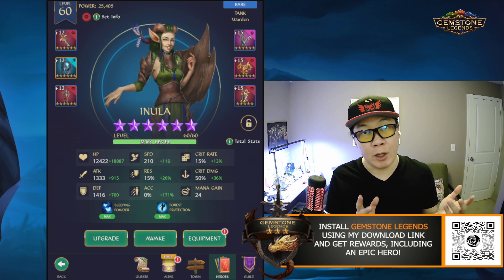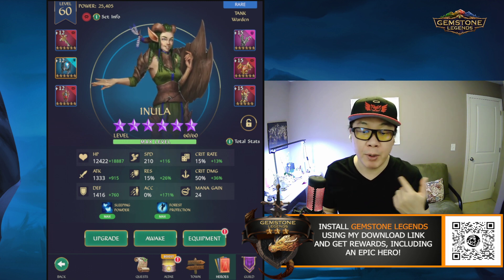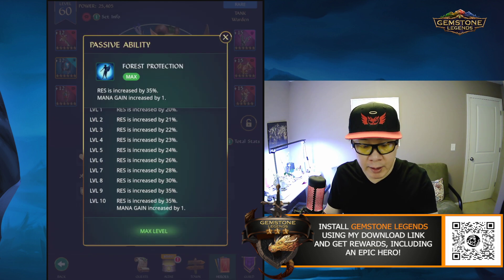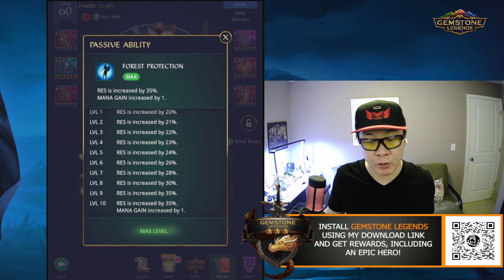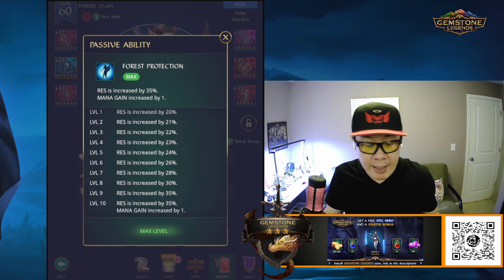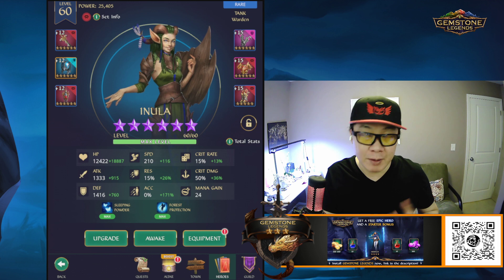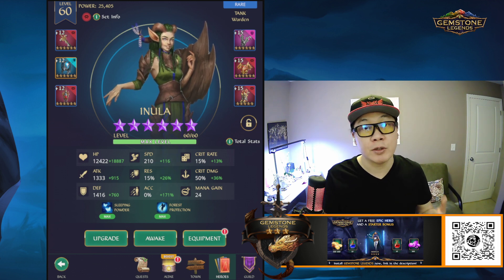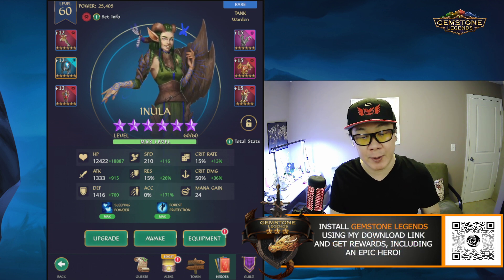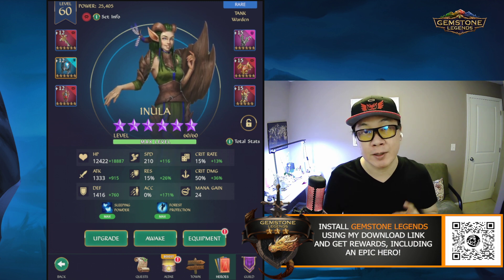Sleep is a status where if you don't hit them, they will not wake up. After three turns they will wake up, but you could keep putting them in a sleep state unless they have resistance. Her passive ability also makes her really high in resistance, so it's hard to debuff her. She has a mana gain tied to her 24 base mana, so if you max out her skills, she's automatically going to have 25 mana gains — meaning every four gem matches she can cast her spell. She can cast her spell really often, so you want to focus on her speed.